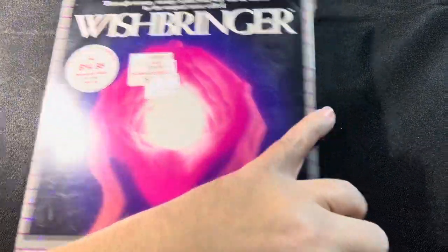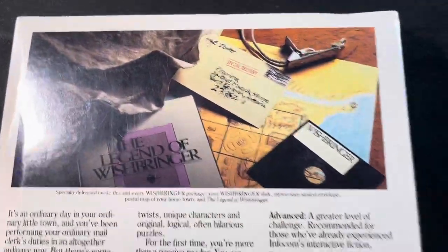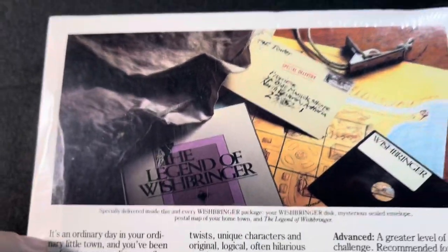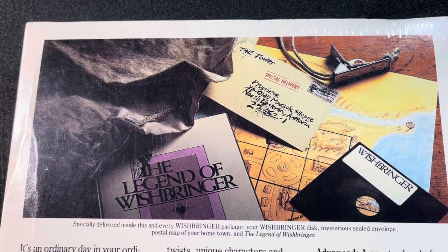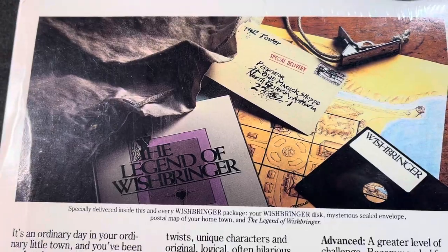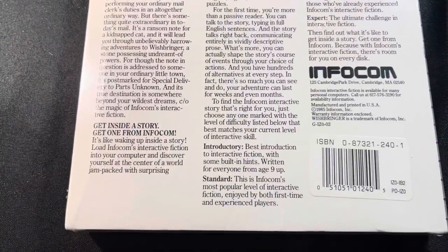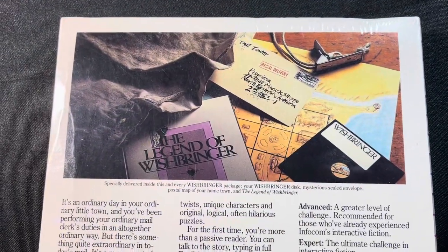However, I do want to say — trying to do this one-handed — I'm looking at the picture on the back of the box, and I noticed that the Wishbringer stone is not shown in the contents. I know the later pressings of this game didn't actually include the stone. So does this copy include a stone or not? We shall find out.